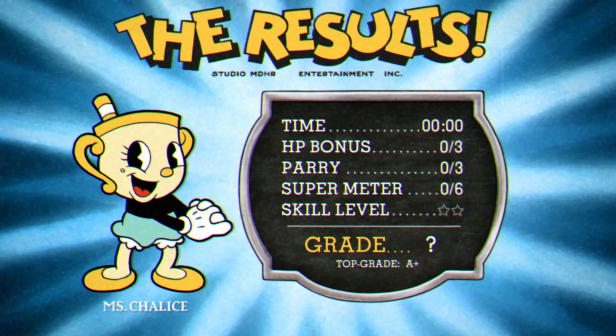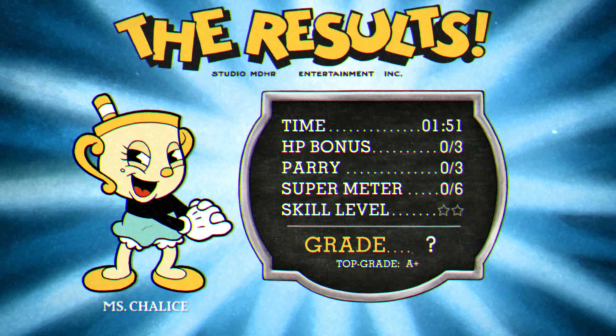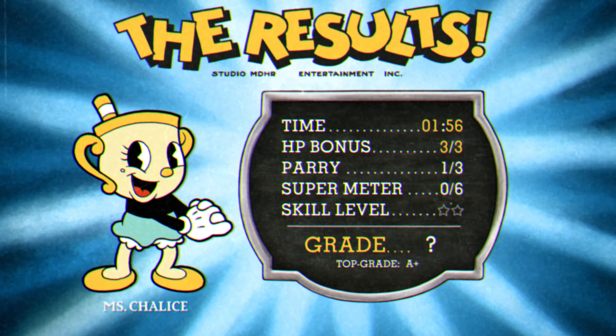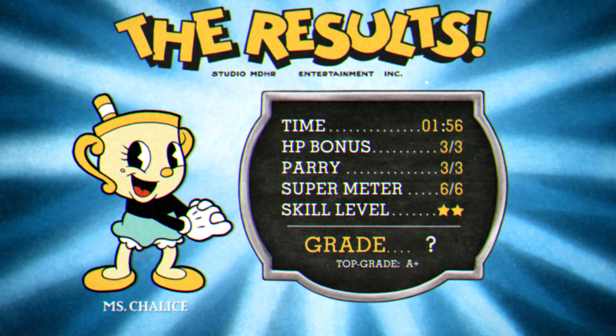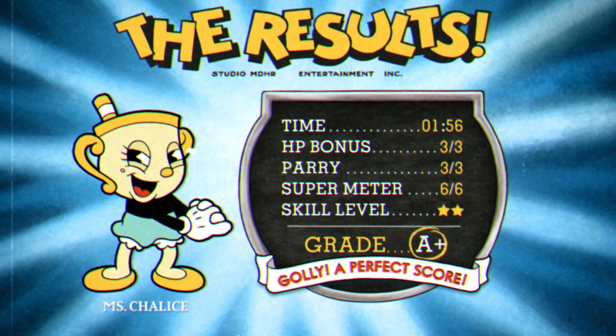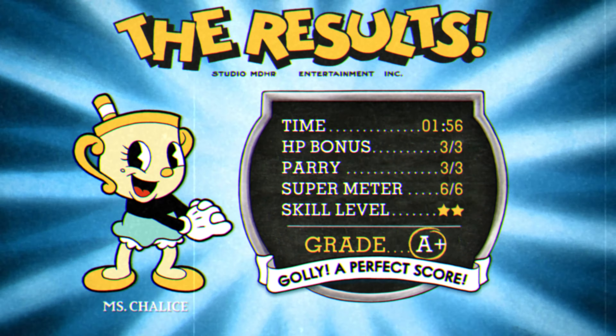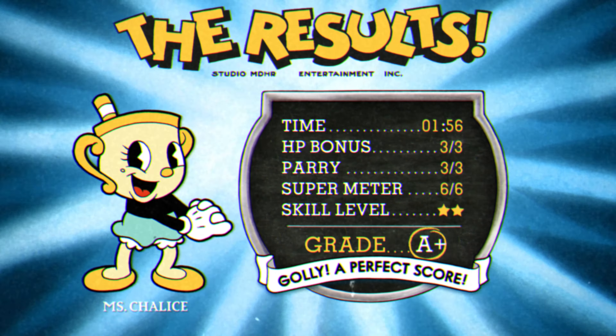So there we go — that's the A-plus rank on Esther Winchester. Has to be under two minutes, and obviously you've got to keep your HP. I think Miss Chalice just has a standard of full HP, but I want to do these no damage so I'm not using that to my advantage. But if you are going to use Miss Chalice, you can take a hit and still get the three out of three. So that's about it — I'll see you next time. More videos will be linked in the description. Thanks for watching!